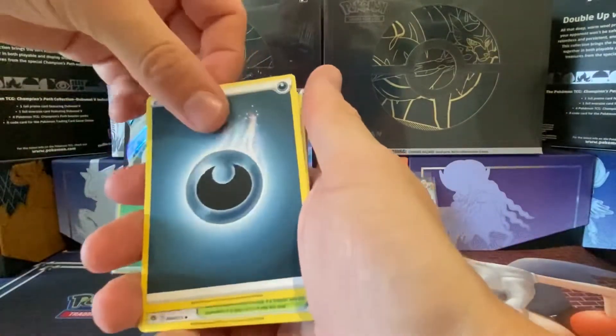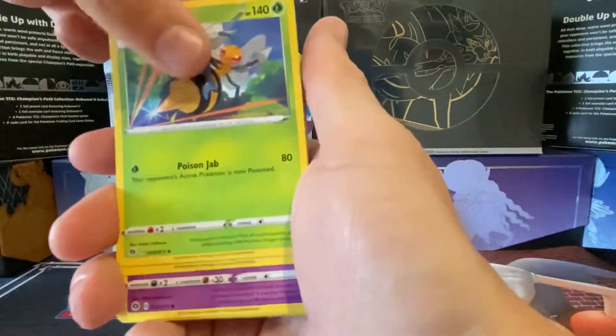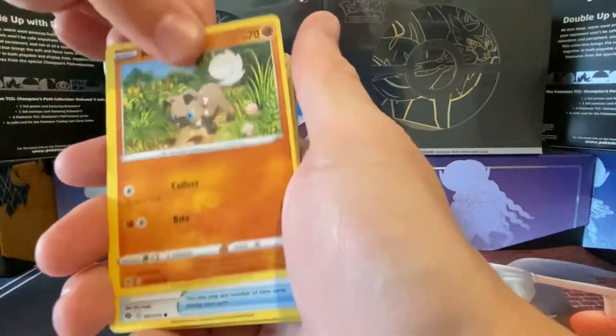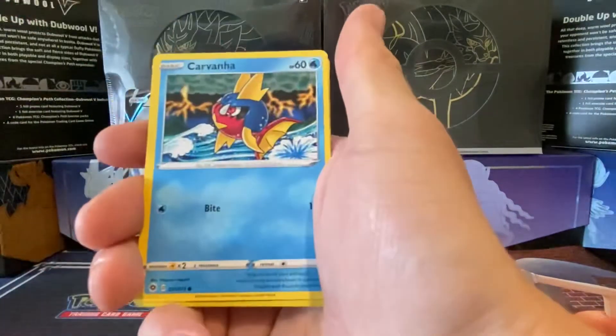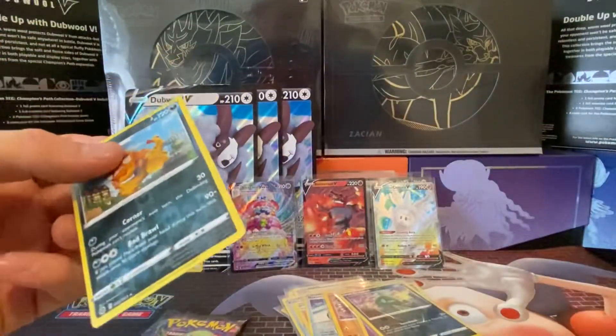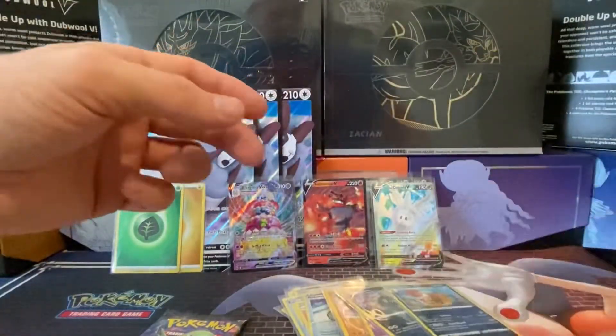Dark energy, Turffield Stadium, Beedrill, Grape Ball, Atiana, Rockruff, Potion, Poké Ball, Cufant, Scrafty reverse, and a Glaring Obstagoon. Not the best of packs.